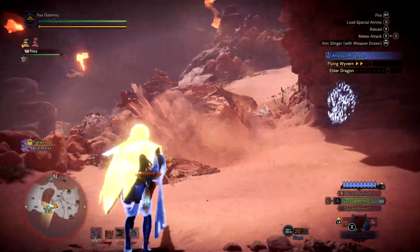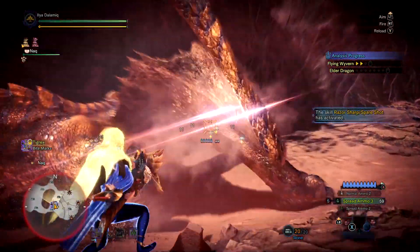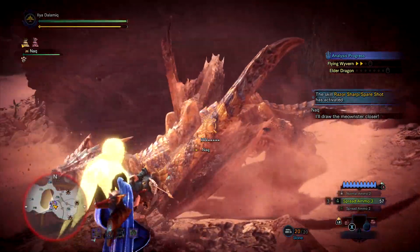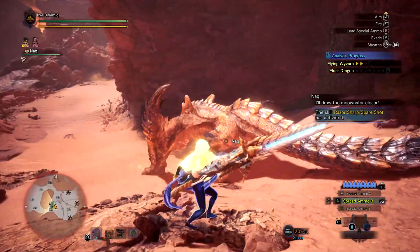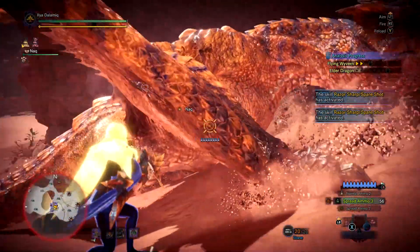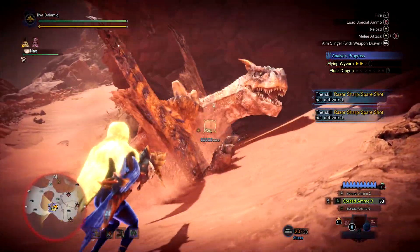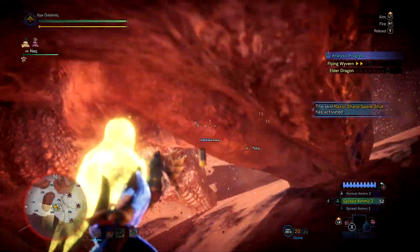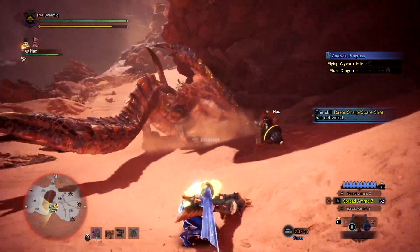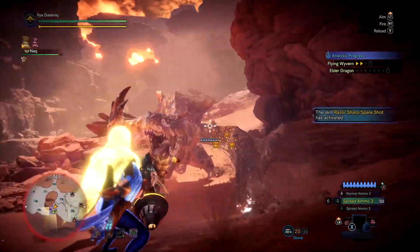It depends on the bow gun you want to run as well. In this video I'm running Loyal Thunder with a completely defensive setup for certain monsters I tend to struggle with. For a more offensive playstyle, slapping on pierce rounds is an option — spread requires being very close, whereas pierce lets you be much further away. Sticky ammo is another option where you don't even need to be in critical distance because the damage comes from the explosion, not the initial hit.